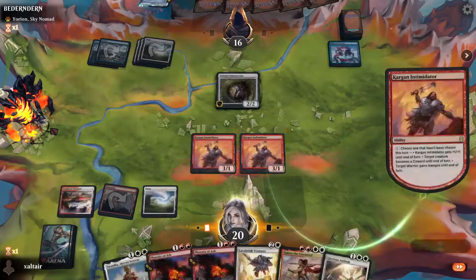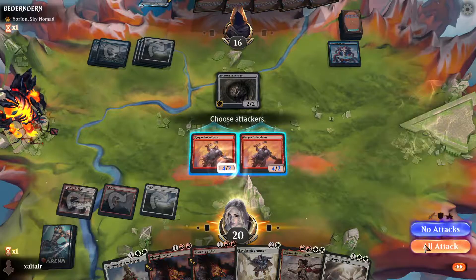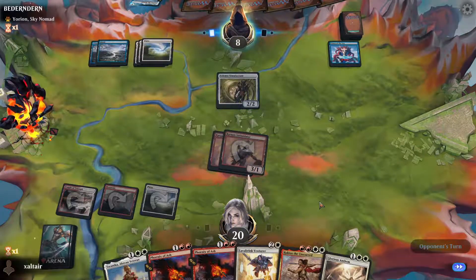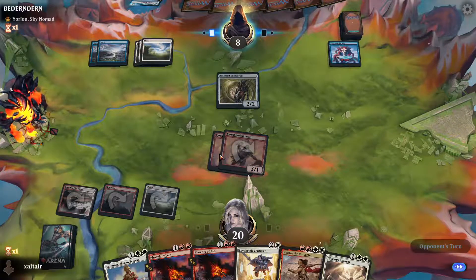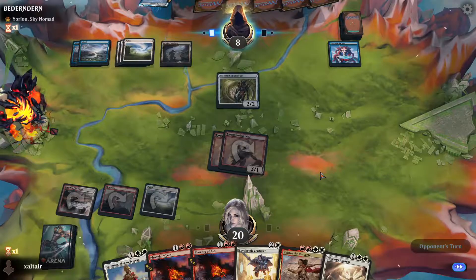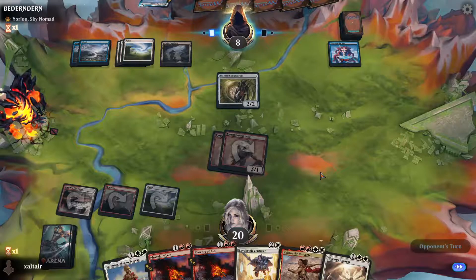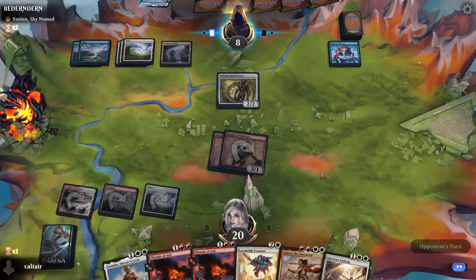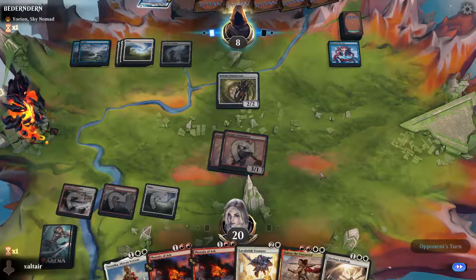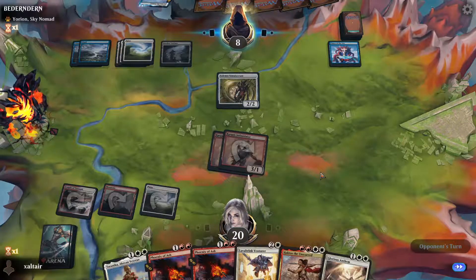We could technically finish them off next time if they don't board wipe. They have one creature. If we have one extra mana we could have made it a coward and hit for six, and cast the Phoenix — so we still hit for eight. They're still looking at board wiping here. If they're not board wiping, the same things can happen next turn.